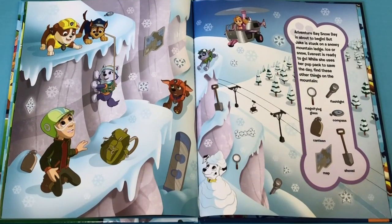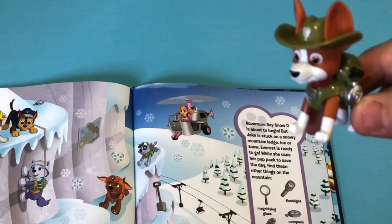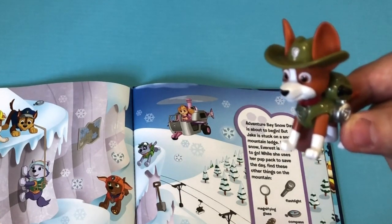Adventure Bay's snow day is about to begin! But Jake is stuck on a snowy mountain ledge! Ice or snow, Everest is ready to go! While she uses her pup pack to save the day, find these other things on the mountain! Alright Tractor, let's help Everest find all these items! Let's begin!